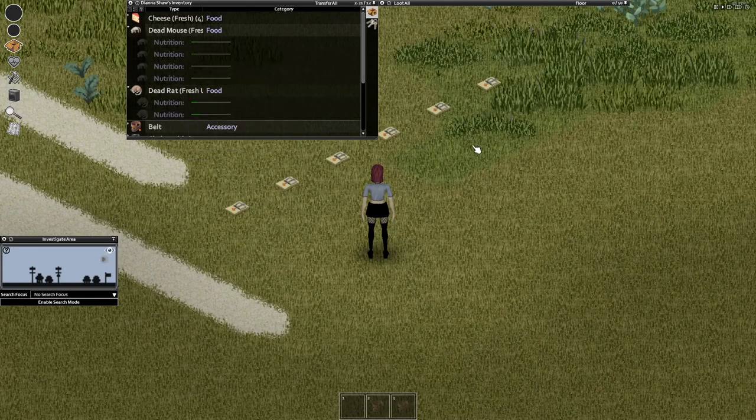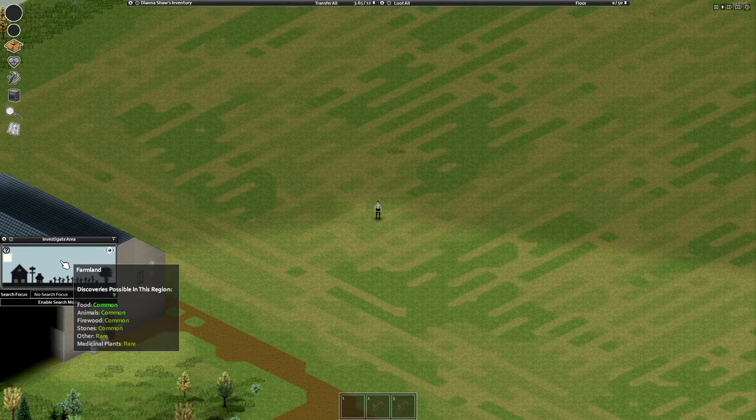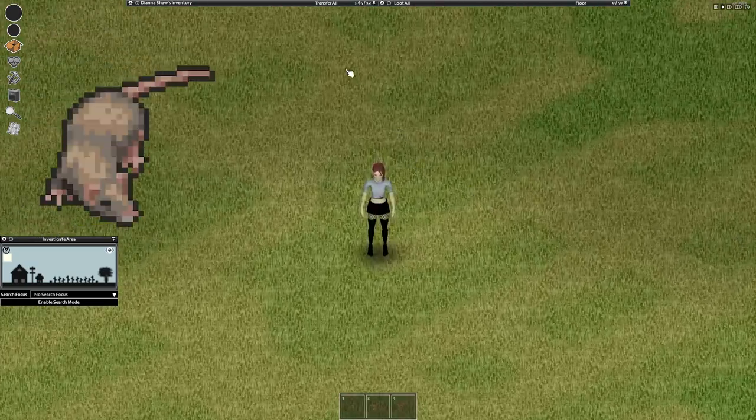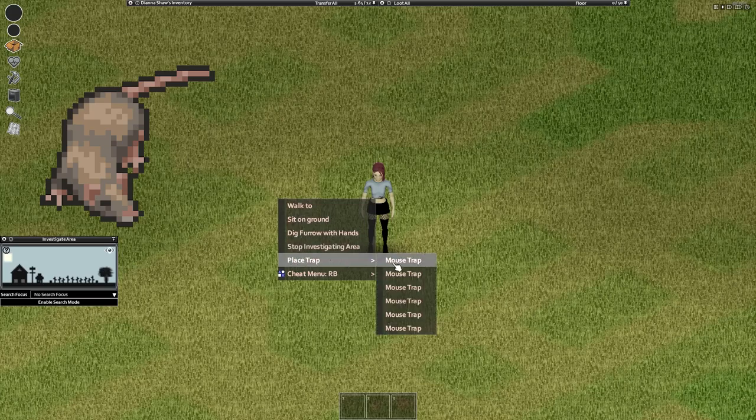As you can see, we got a lot of mice and a few rats. Because we're in the trailer park we got more mice than rats. If you want to catch more rats and fewer mice, you'll want to go to a farmland zone. You can see which zone you're in by looking at the search mode.